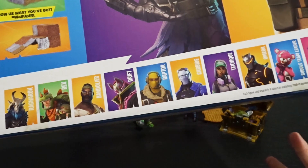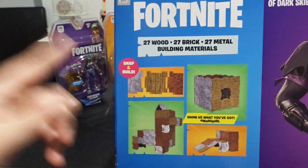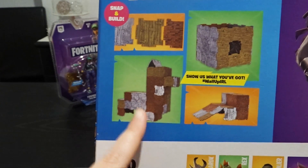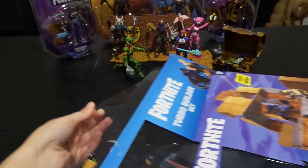For the materials we have 27 wood, 27 brick, and 27 metal. You can see the difference here — the metal, the wood, and the bricks. This is going to be awesome to unbox. Here we go!